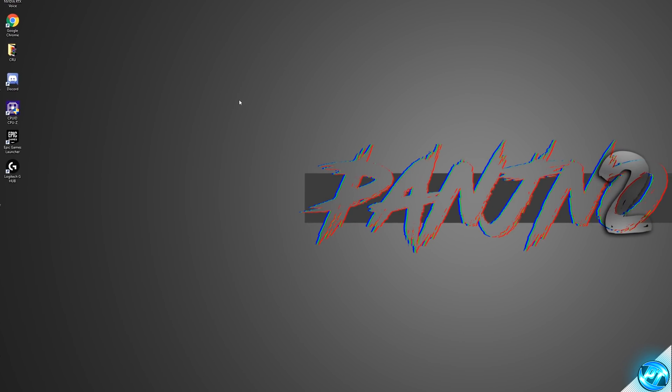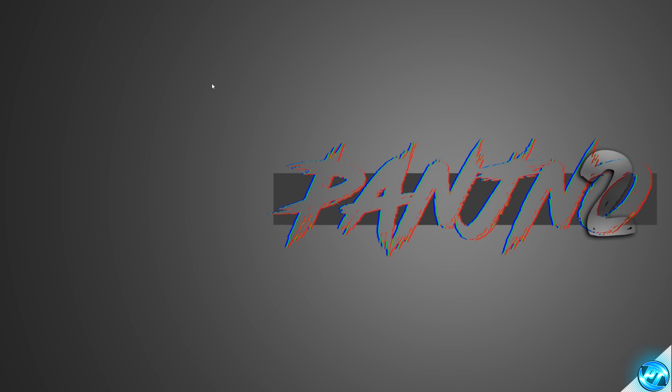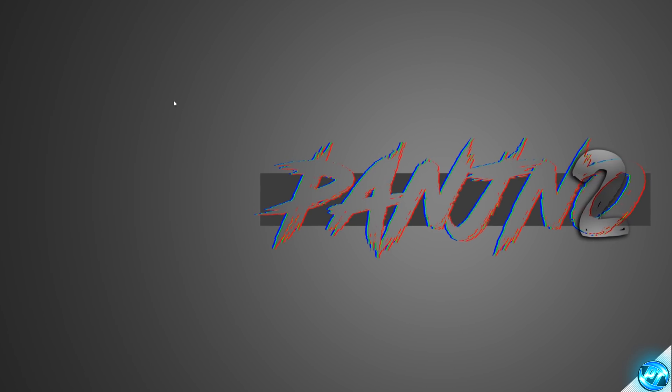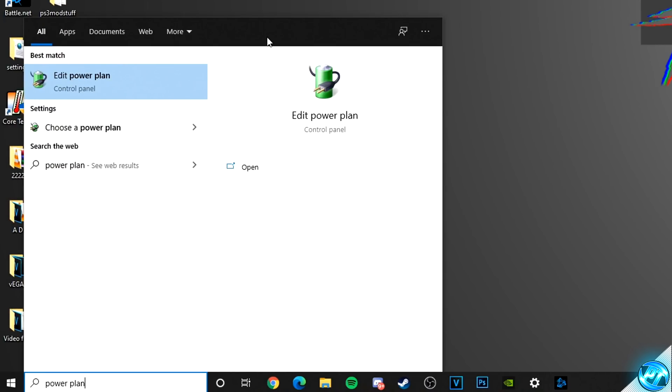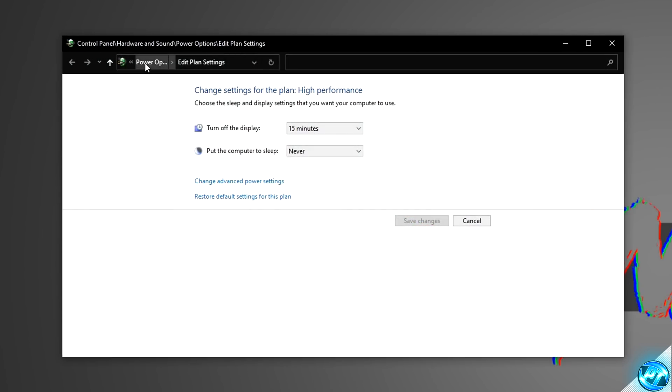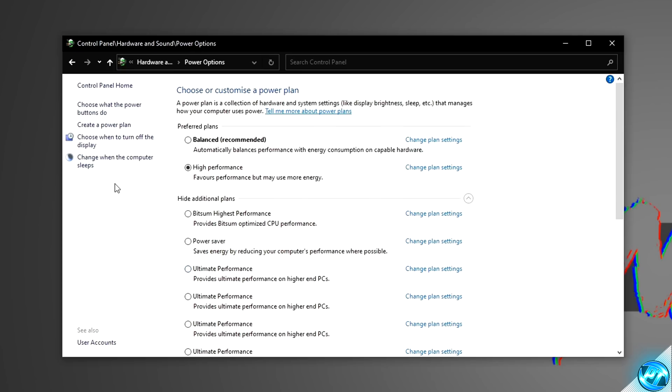From here, we can ensure that we're running on the correct Windows Power Plans for the best performance, depending on whether you're running on an AMD Ryzen-based system or an Intel-based system. Navigate to the bottom left-hand side, click on the Windows key and type in Power Plan. Go to Edit Power Plan, then up to the navigation bar at the top, click on Power Options, then go to Show Additional Power Plans. For those running on an Intel-based system, I'd recommend either the High Performance Power Plan or the Ultimate Performance Power Plan, which can be manually unlocked and will enhance performance on heavy workloads.